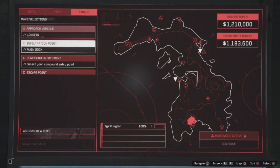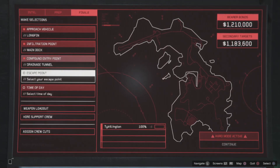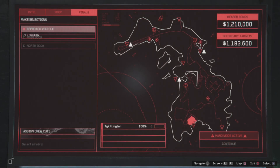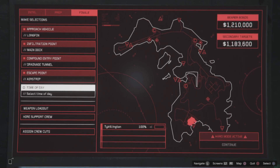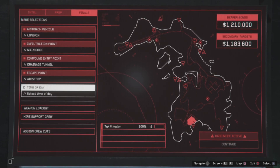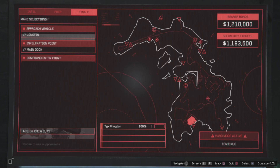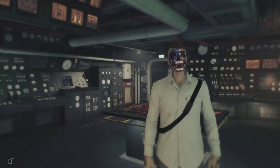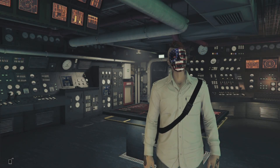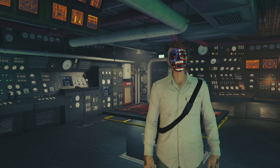Today's video I'm taking you guys through the Cayo Perico heist, a little bit different. I was doing this on a live stream and I let the actual chat pick how I was going to go about doing this — either take the drainage tunnel or go on foot. I had multiple locations to pick up the secondary loot. Always go for the cocoa, and as you guys see right here, I got the long fin approach, main dock.